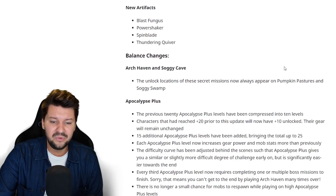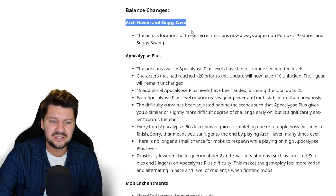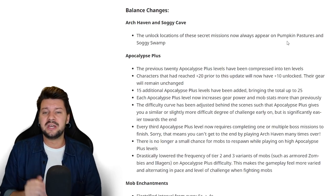Now for the balance changes. First, Arch Haven and Soggy Cave — the unlock locations of these secret missions now always appear on pumpkin pastures and soggy swamps. That means you no longer have to search for the secret levels; they're just given to you. I think this breaks the fun of farming for those secret levels, but it will be nicer for people who don't have a lot of time to play.